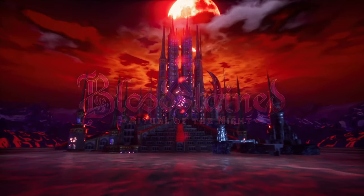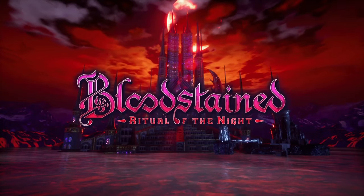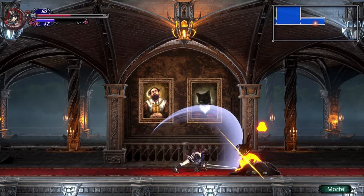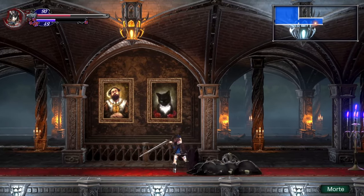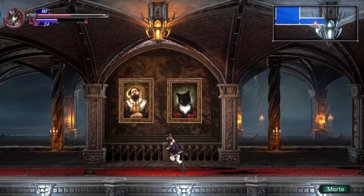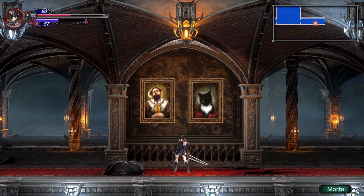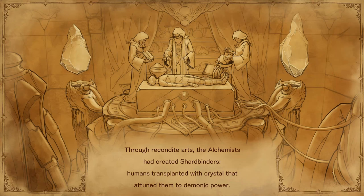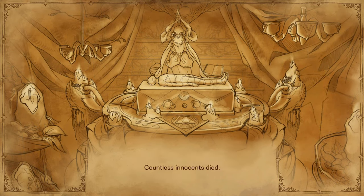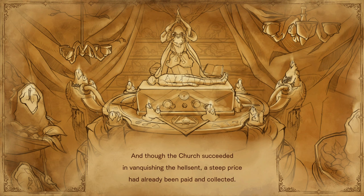Bloodstained: Ritual of the Night is a metroidvania made by Japanese indie studio Artplay, released in 2019. It leans heavily on the vania side of the metroidvania scale, which isn't a surprise since the development was led by Koji Igarashi who worked on the original Castlevania series. You play the game as Miriam, a human fused with demonic crystals who fights against demons attacking the humans in this world. I can't really go into depth with the story because I didn't really find it interesting at all, but to me that didn't really feel like the point of the game to begin with.